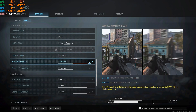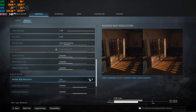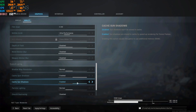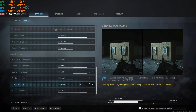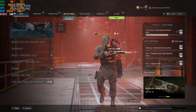Depth of field: Disabled. World motion blur: Disabled. Weapon motion blur: Disabled — you do not need any of these on. Shadow map resolution: Low or Normal — leave it at Normal, it won't affect FPS much. The next two settings are highly debatable online, so change them to your preference — enabled or disabled. Particle lighting: Normal. DirectX ray tracing: Disable it — this is a multiplayer game, disable it if you want more frames. Ambient occlusion: set to Both. Screen space reflections SSR: Disable. Hit Apply. Once done, watch your FPS climb.